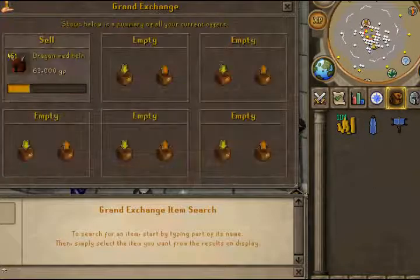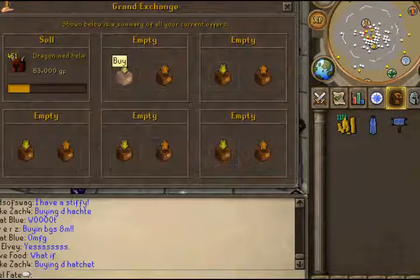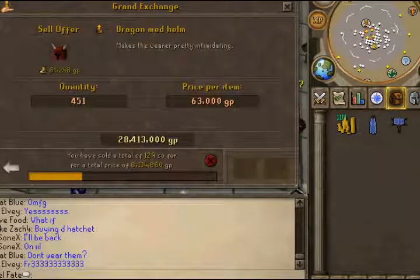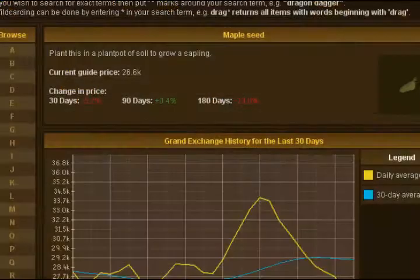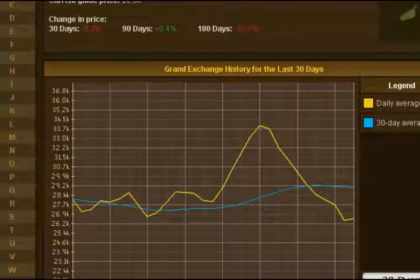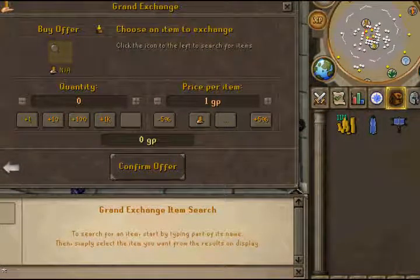So basically what you're going to do is take the money you're collecting from the collect box and flip with it using smaller items, so you're not just waiting on the rest of the merch to sell. You want to maximize profit. The item I chose was maple seeds. You don't really ever want to do an item that's crashing if you're flipping — this is kind of a flipping guide too.